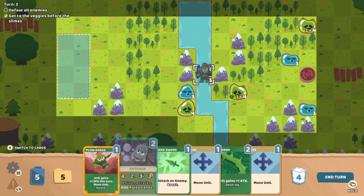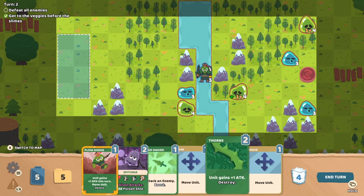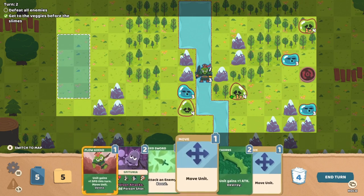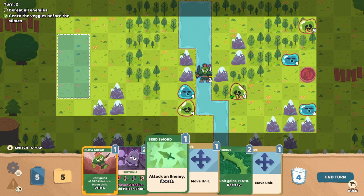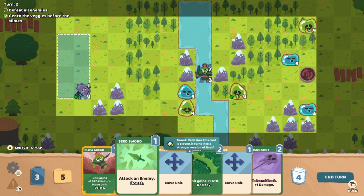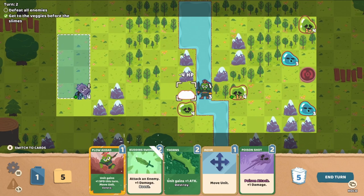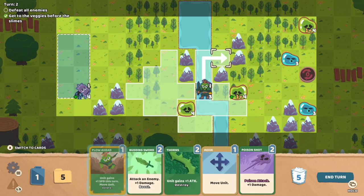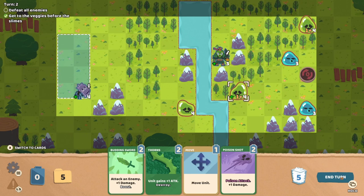We're going to need Spetunia in there, but it might be a good idea to hold back. Let me do a little bit of math here — I have five energy, I could play all of these minus one move with a plow ahead. Or it might be better just to play another creature. I could do a move, attack an enemy, and then back out with Thistle — that could be good. It does more damage now but it also takes more energy. Let's back up behind these mountains — we should be okay there. All right, that was a pretty good turn.